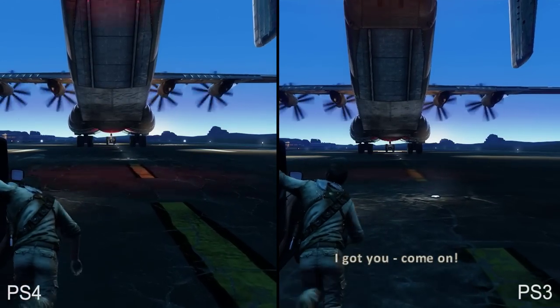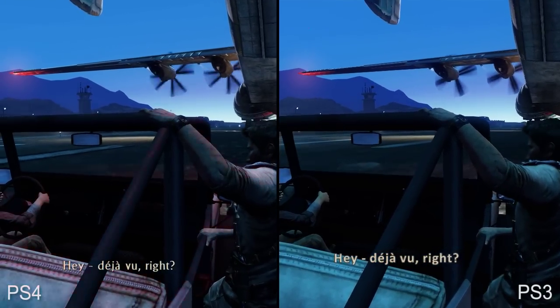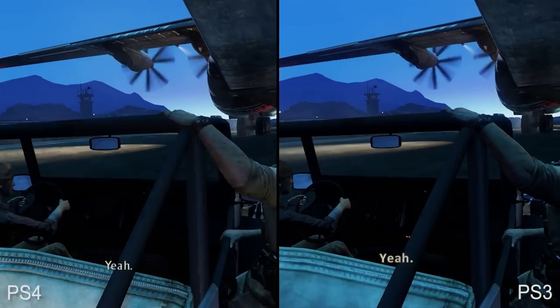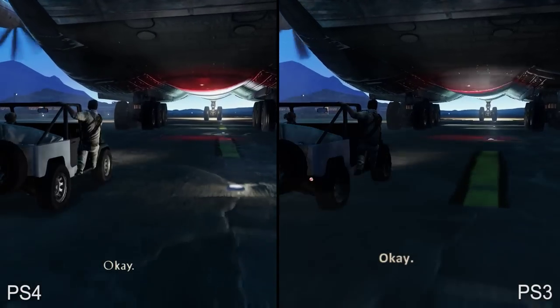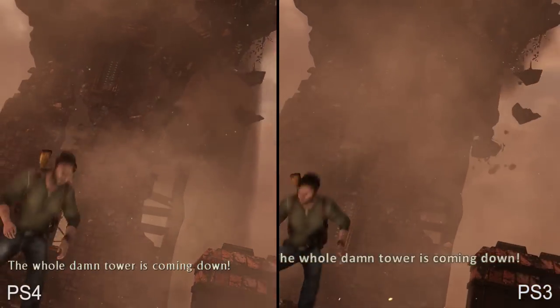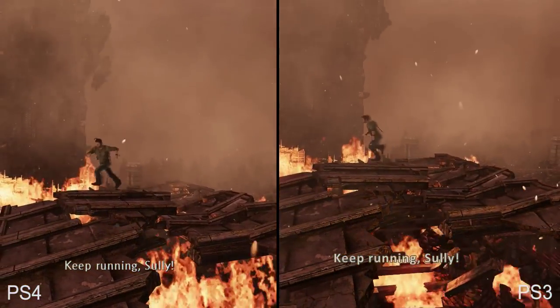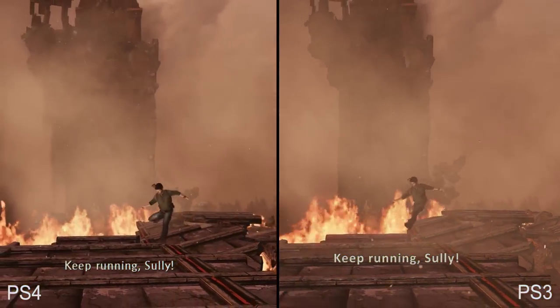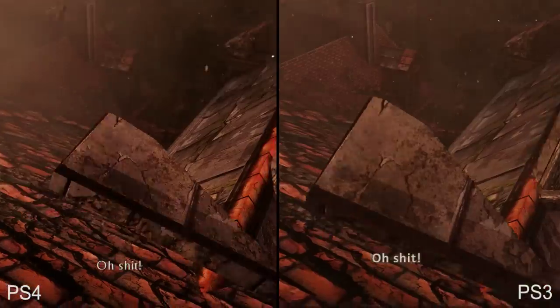The improvements here go hand-in-hand with its framerate, the next key upgrade. Despite its technical superiority over its prequels, Uncharted 3 turns in magnificent performance on PlayStation 4. We encountered performance dips in a handful of areas, but by and large we're looking at a very stable 60 frames per second. We were concerned that some of the performance limitations encountered in The Last of Us Remastered would make an appearance, but we're happy to report that's not the case at all.